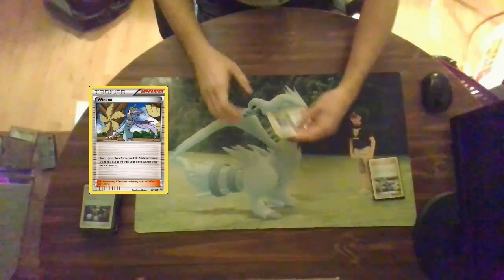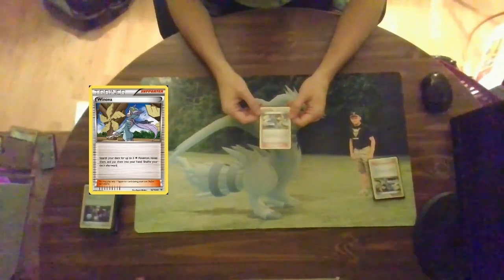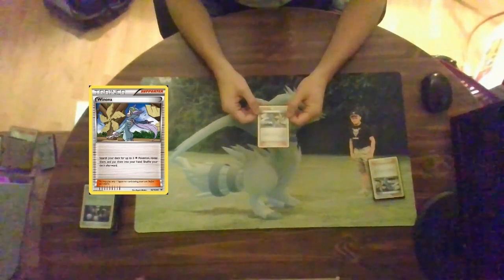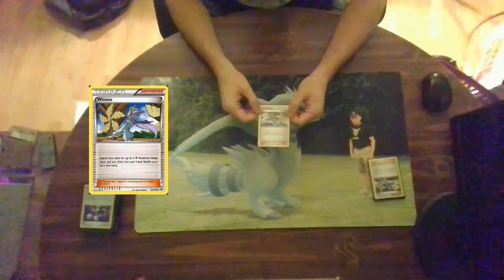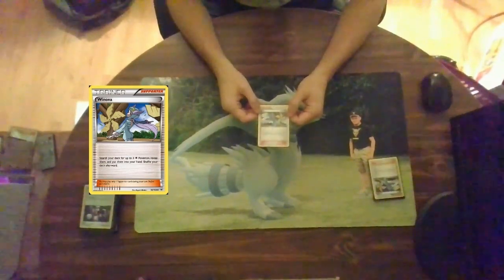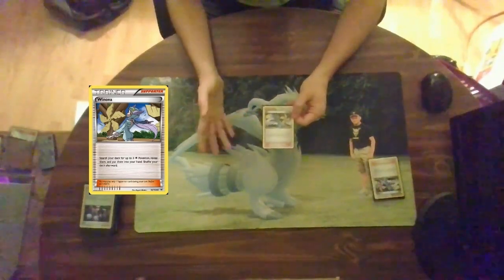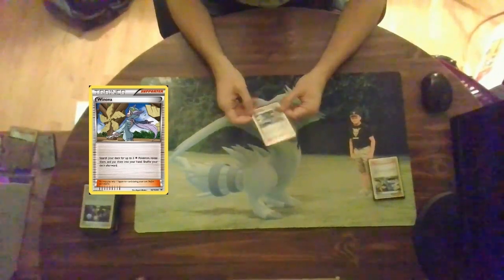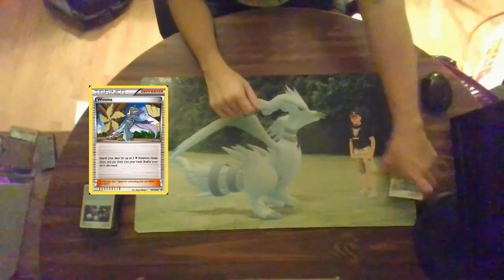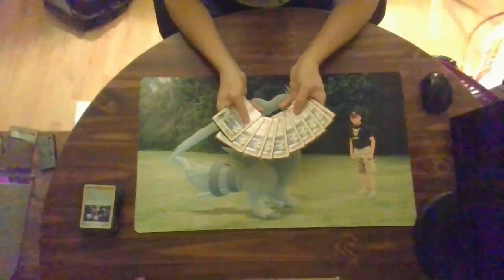Colorless-type Pokemon do exist in this deck and we need a way to search them out successfully. We have Iona — sorry if I'm mispronouncing her name. This card is very good: search your deck for three colorless Pokemon, reveal them, and put them into your hand, then shuffle your deck. So if you're playing the Pidgeotto-Pidgeot line, this is a very helpful card to get all your cards out at one go. I run 10 of her in this cube.